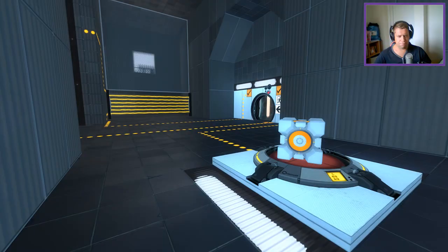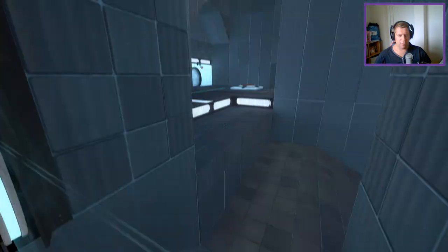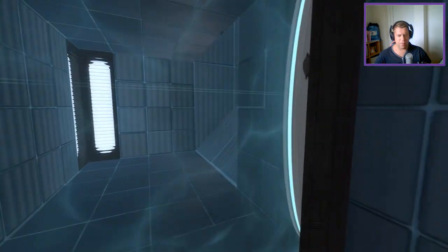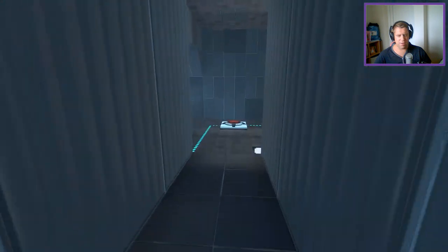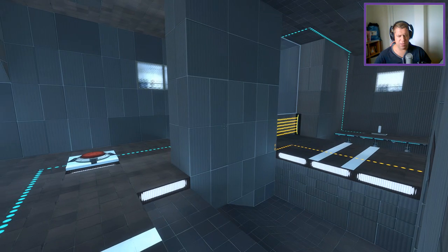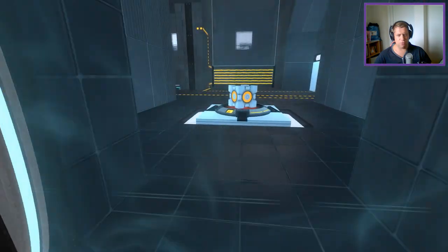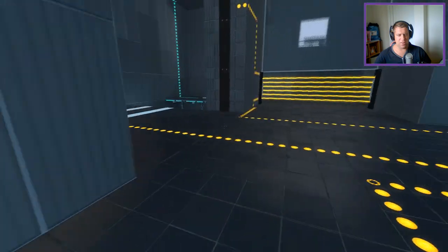I'm thinking it doesn't matter about there being no Portal Puzzle. I think what I should do is, rather than jumping here, I should have placed the cube and then walked around here. I don't think it makes any difference, because like I say, there's no Portal to keep. So you deliver the cube up to here and then walk around here, rather than doing what I did, which was jump. But like I said, I don't think it really breaks anything.